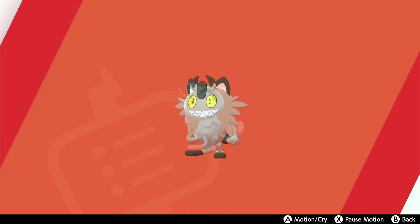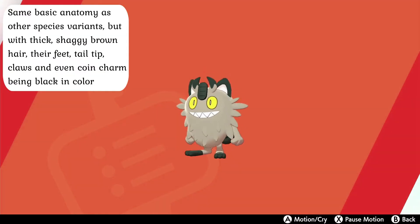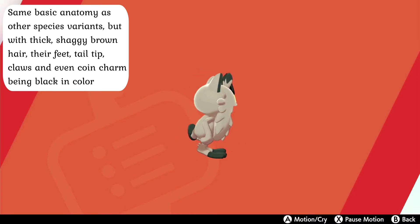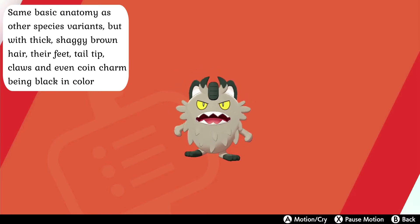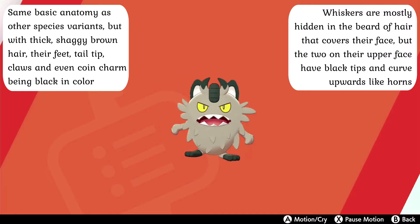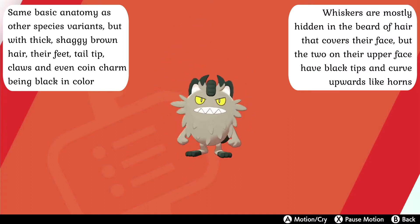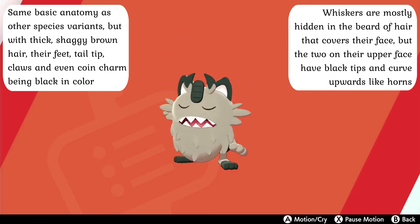Their Galarian counterpart follows the same anatomical trend, with extremely thick, shaggy brown hair and black feet and tail tip, their coin charm and claws even being a dark black color. Their whiskers are mostly hidden in the beard of hair that covers their face, but the two pointing upwards have black tips and curve inwards, making them look a bit like horns.